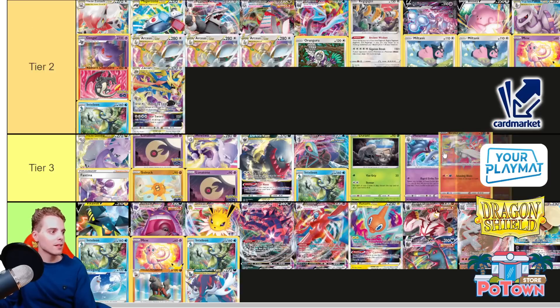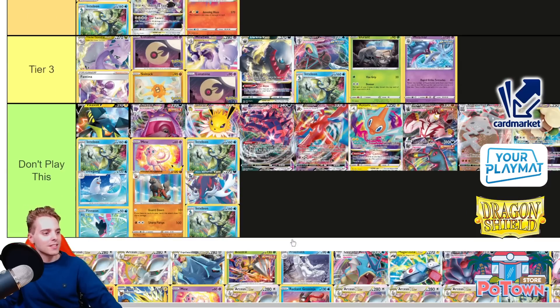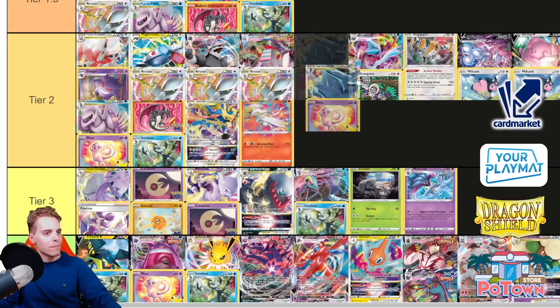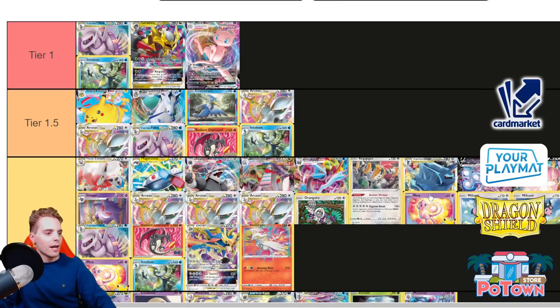Amazing Rare Reshiram gets a little bit of a buff, going in the low end of Tier 2. With the help of Mirage Gate and the Comfy package, you can easily get Amazing Blaze off — we'll have to test that out. Dialga is also a solid Tier 2 deck — the deck Stefan Ivanov piloted at Worlds. It's still going to be great, but Charizard being more popular is not great news for Dialga. Also, with Big Charm you protect yourself from getting KO'd by Giratina, although they could be playing Choice Belt or Tooljammer. Giratina is a threat, so I'm not comfortable putting Dialga higher than Tier 2.